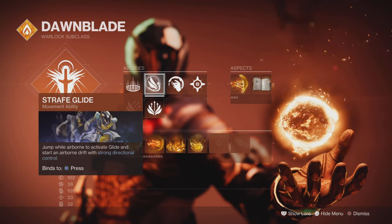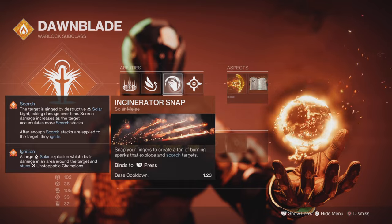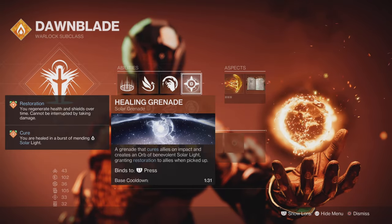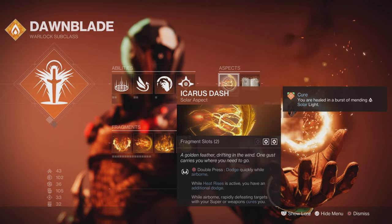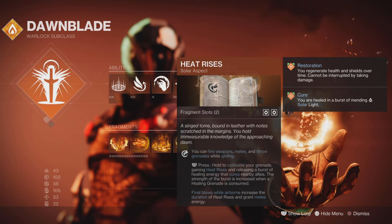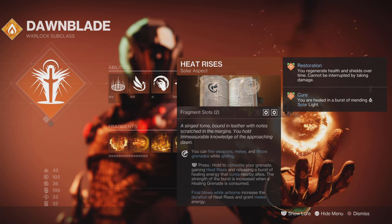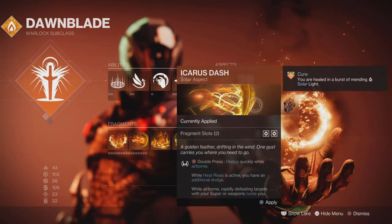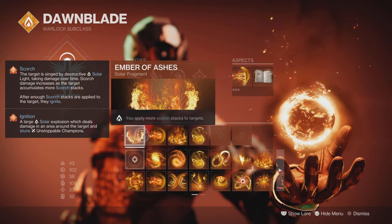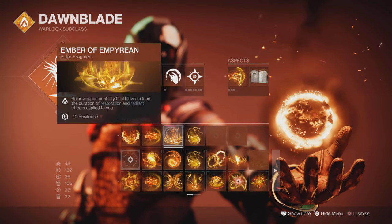So with the Dawnblade, we're going to be going for the Healing Rift, Strafe Glide, and Incinerator Snap — it does Scorch. The trend is Scorch and heal. We're going to be doing the Icarus Dash — that double dodge in the air — plus Heat Rises. While Heat Rises is active, final blows while airborne return your melee energy. These two are absolutely awesome to run together. The fragments we've got here are Ember of Ashes again and Ember of Torches. It's all about stacking and having Discipline and Resilience at 100.